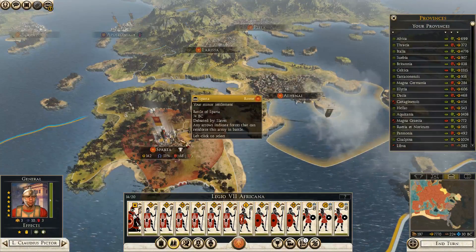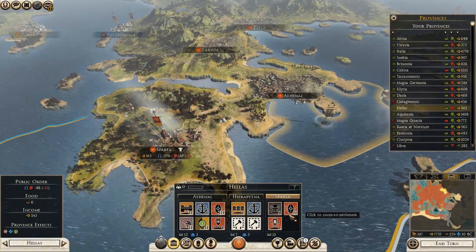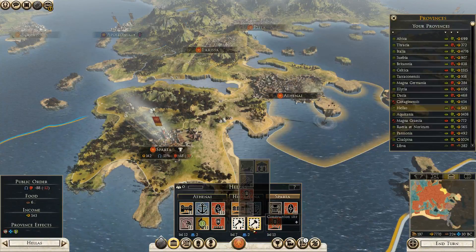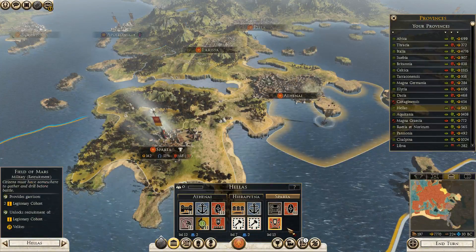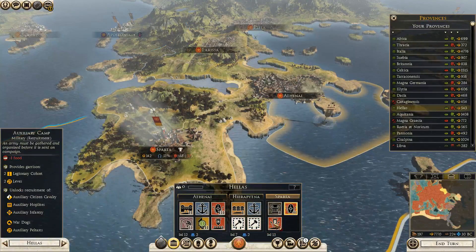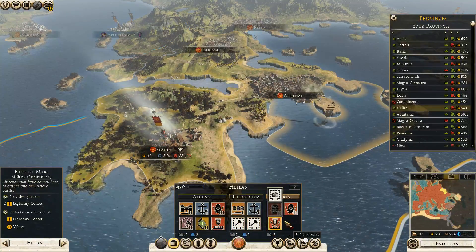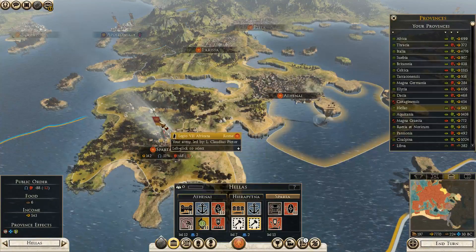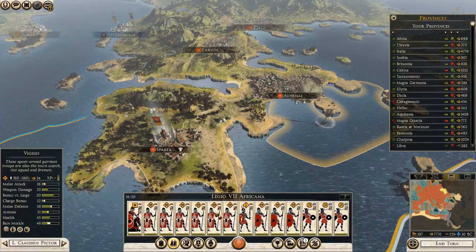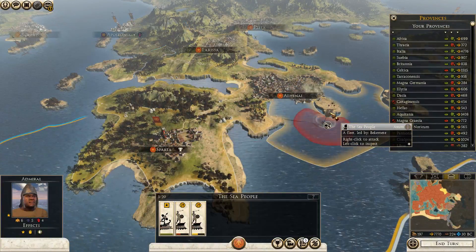We have troops here. We have troops here. Sparta - this should be better, but Athenia, they keep messing with it and I never have enough troops to hang around here, so he might as well just stay here. They keep messing with this nonstop.